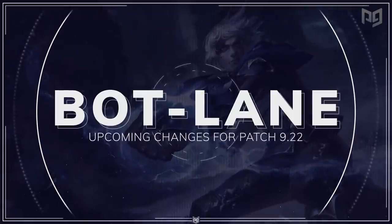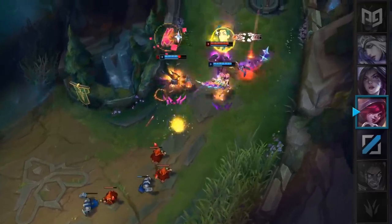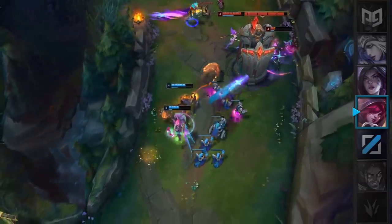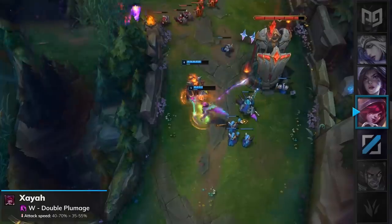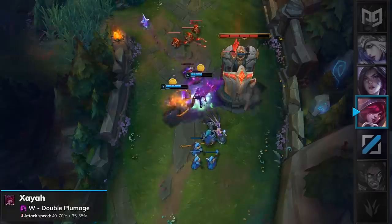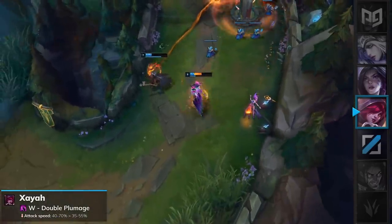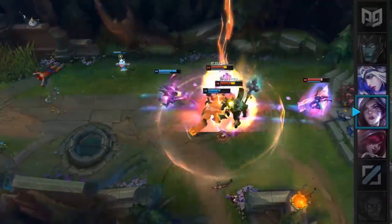Now on to the AD carries. Xayah has been one of the most heavily prioritized marksmen in competitive play due to her high burst, DPS, and self-peel. For patch 9.22, the balance team is finally looking to shake up the bot lane meta by nerfing her by a decent amount. Xayah's W, Deadly Plumage, will have its attack speed buff lowered from 40–70% to 35–55%. This is a pretty big nerf for Xayah, especially combined with the previous nerfs on her ultimate. However, these might not be big enough to make Xayah completely escape the meta, so make sure to click that sub button to stay updated with her viability.